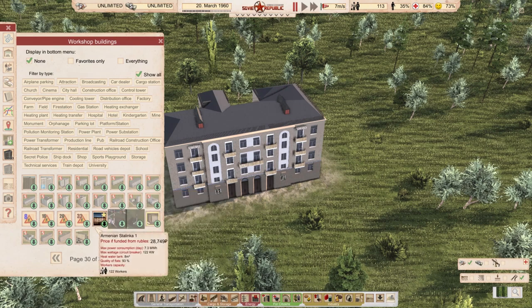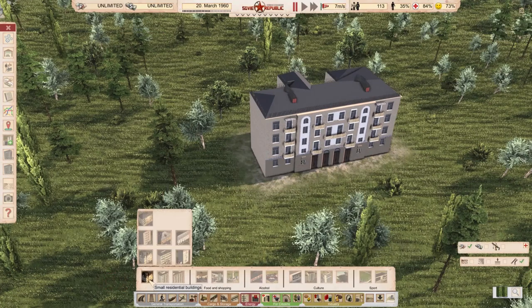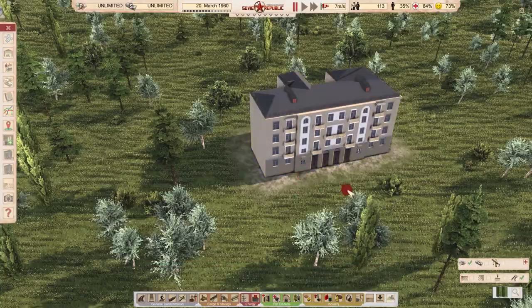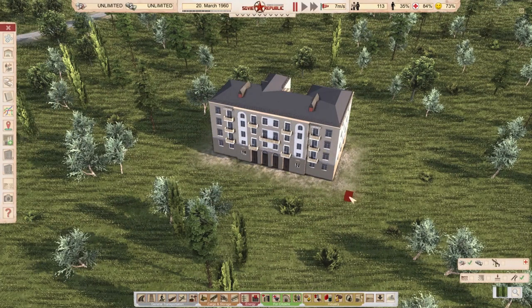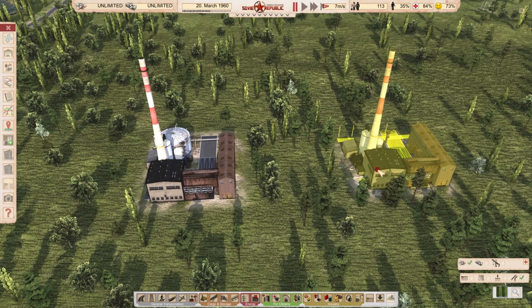At 28,700, this building is quite more expensive than other residential buildings in that capacity range. Checking vanilla buildings with around 122 capacity — medium and large ones run 12,000 to 28,000 — so this mod building is definitely pricey. I'm really not sure if I'm making a mistake about Stalinkas fitting 122 people. I'll ask around; link is in the description.